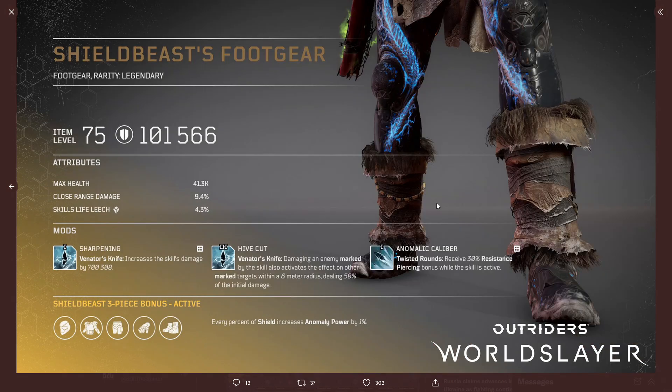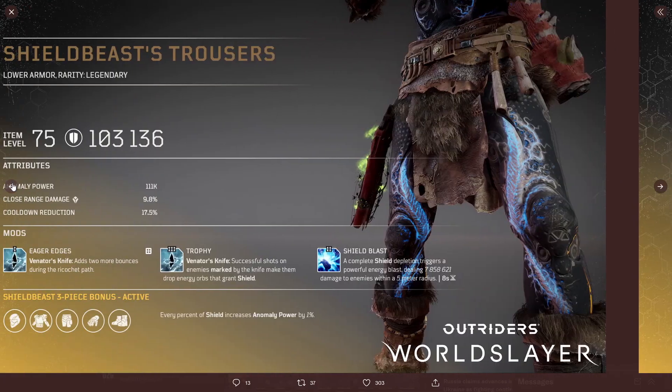The foot gear has 101k armor, max health, close range damage, and skills life leech. The mods are Sharpening, Hive Cut, and Anomaly Calibre. Looking at Sharpening — Venice's Knife increases the skill's damage by 700,000.